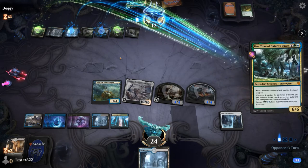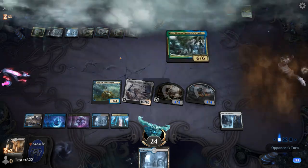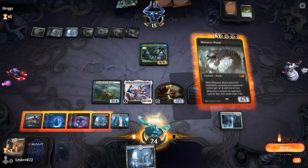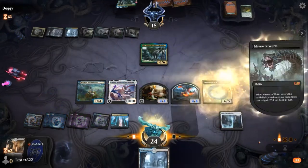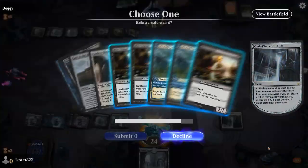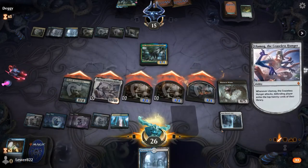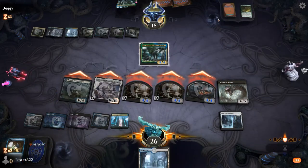I pull a card and do some math, decide just to play it and get out a creature. He has to block the 10/10, which means Uro is definitely going to die. I swing with a 0/4 by accident and I'm like, is this enough? He's left at one life because whenever a creature he controls dies he loses life. Then he starts to gain life — but I pull Murderous Rider and he would have been dead anyway.